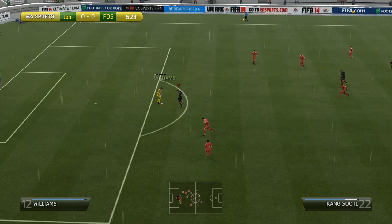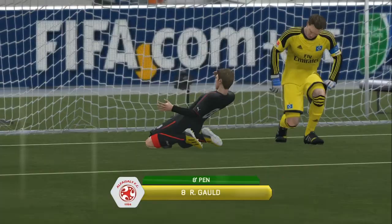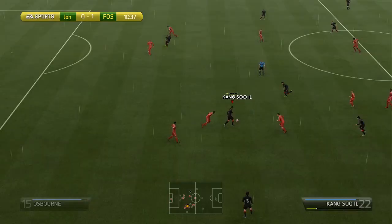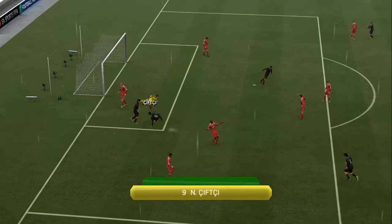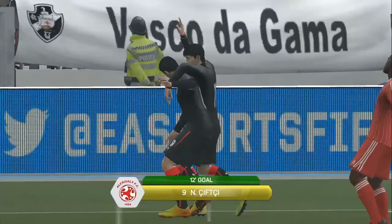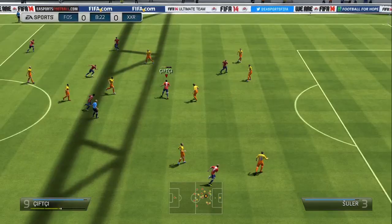Let's talk about the squad and start with the formation. 4-2-2-2 is a formation I'm not very comfortable with when it comes to other teams, but with this bronze team it just worked perfectly. The players felt like they were made to play 4-2-2 — it was that great. I didn't even have to focus on the games I played with this team to be successful; that's how good this formation was with this team.